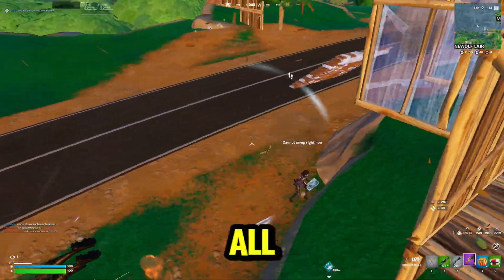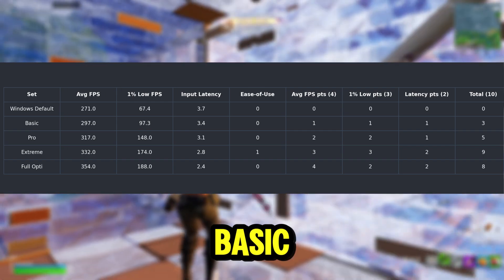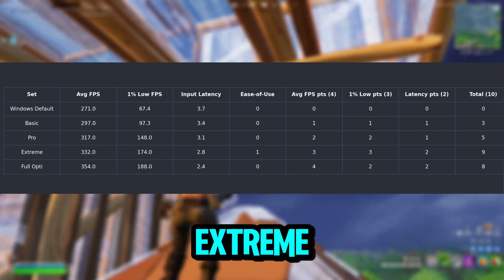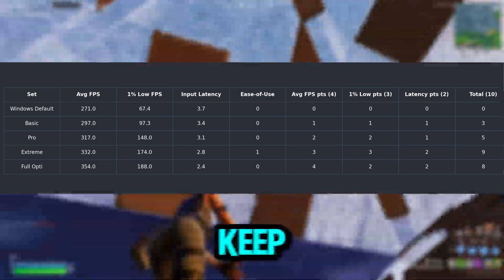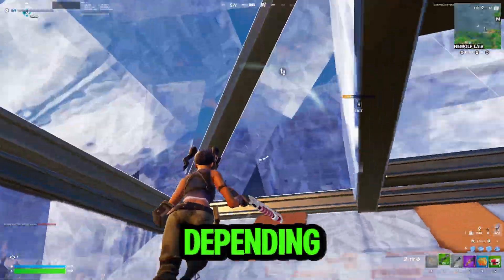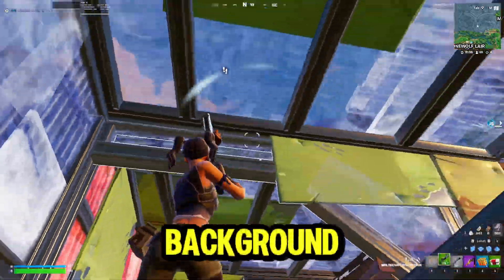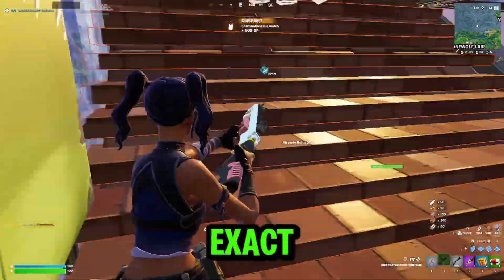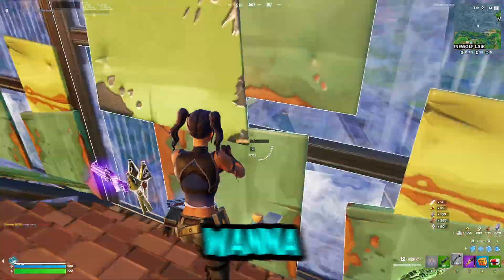Here's the full breakdown of all the tweak packs side by side. Windows default scored a 0. Basic gave a small boost scoring a 3 out of 10. The Pro got a 5 out of 10. Extreme came in strong with a 9 out of 10. And the full optimization got an 8 out of 10. Keep in mind, results will vary depending on your system — these are just the numbers from my setup. Your hardware, background apps, and other factors can all affect performance. I'm not guaranteeing these exact results, but these tweaks are designed to help your PC run smoother and faster.